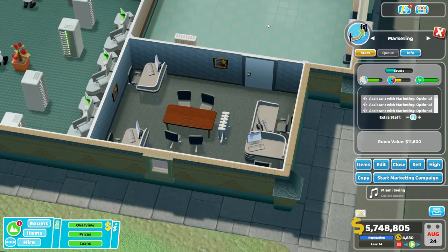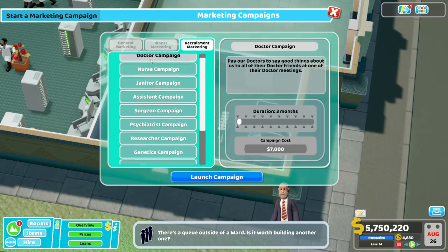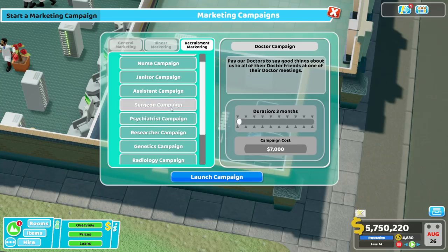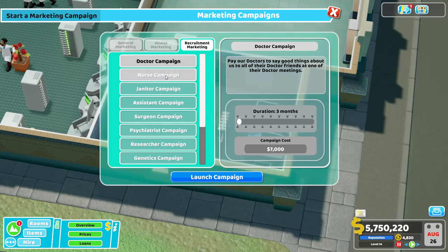In the very early game, one of the most important campaigns — and probably one of the reasons to include a marketing room in your initial build — is the recruitment campaigns. They can gear specific types of people for you, but at the very beginning you just want warm bodies to pick through, since you can't recruit specifically for GPs, treatment doctors, treatment nurses, or diagnostic nurses. Unless you're doing a level like Smogley and need surgeons, generally you want to go for one of the vanilla campaigns. I usually go for the nurse campaign at the very beginning.